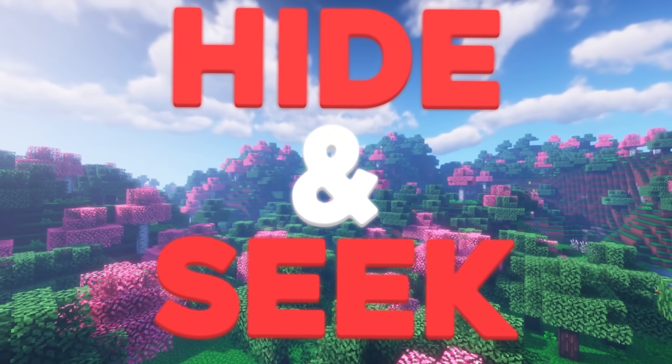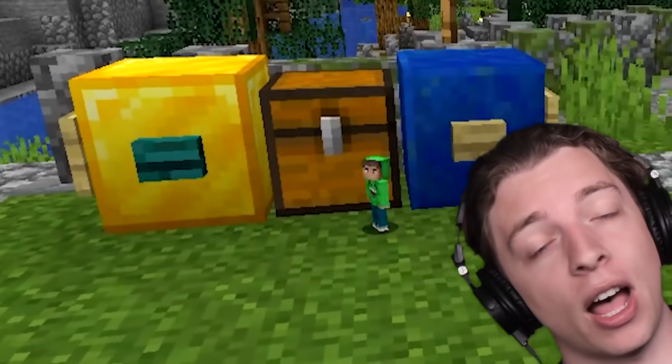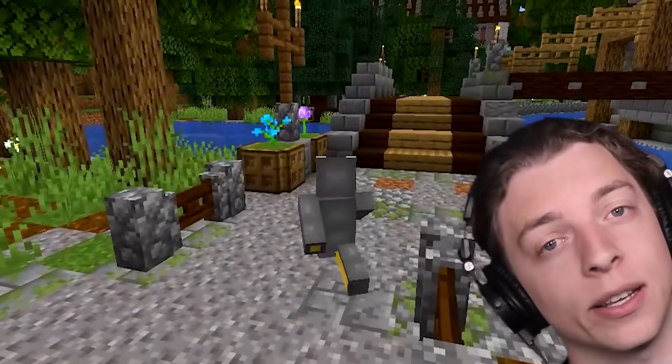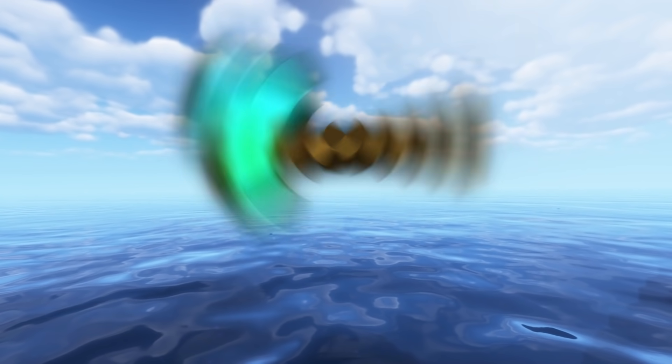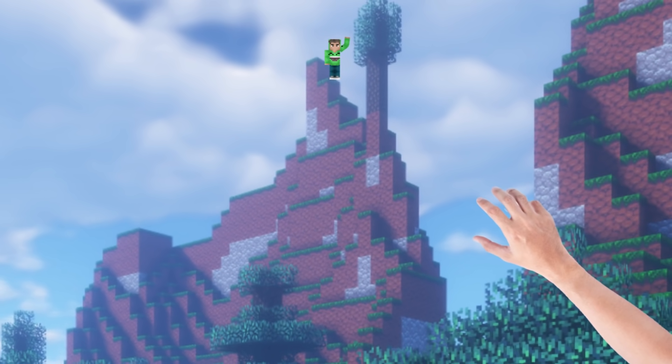Today we are playing hide and seek, but the hiders are mini-sized. At the beginning of the round, the hiders will shrink down to their tiny little selves and then run off to go hide somewhere, which is going to make it very difficult for the hunter because mini things can hide in very small places. The hunter will have a bow as well as an axe to help them, especially if those mini hiders have got somewhere up high that's hard to reach. Each of us is going to take turns being the hunter, and then we'll see who wins.